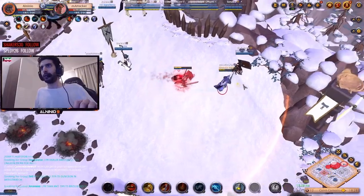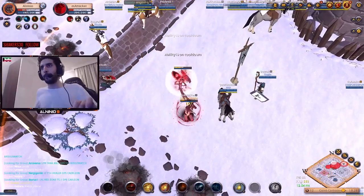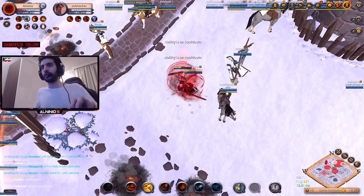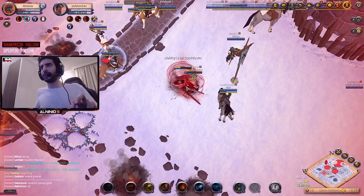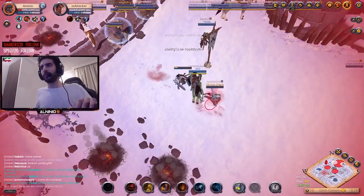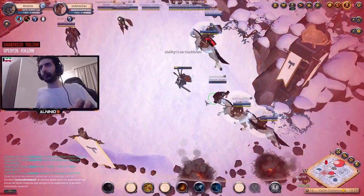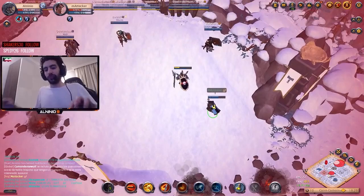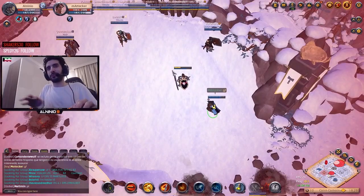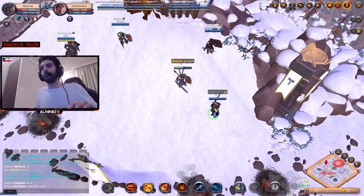There we go — I'm getting a lot of F. He's doing the smart thing, which is running away when I have that thing up. There we go, I got some good damage in. I might be able to kill him here — I'm just going to use my E. There we go, got him! See, good fight, man. He did the smart thing and walked away when I had my D and R up.